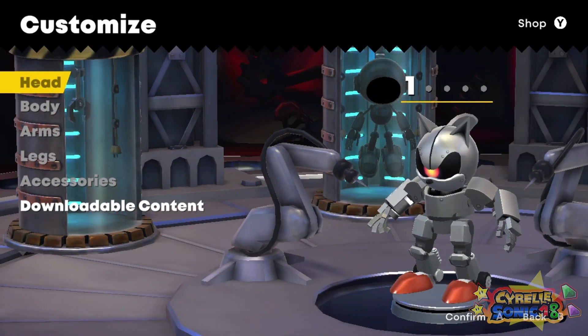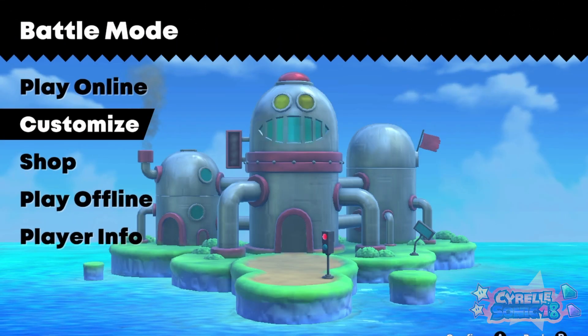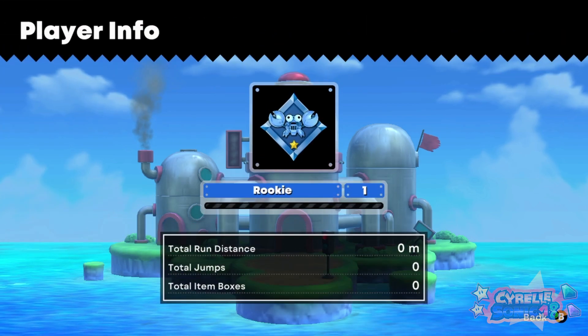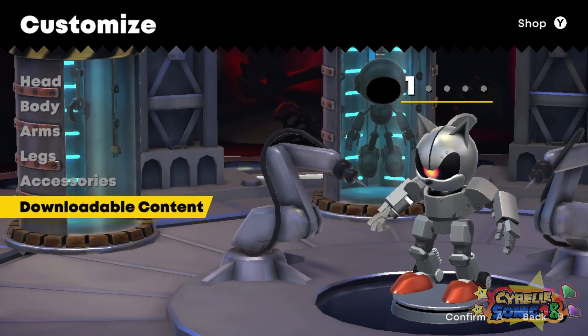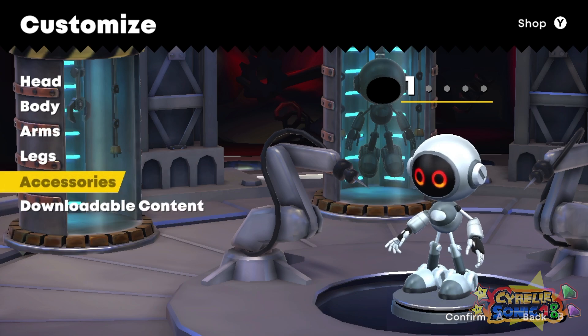Okay let's customize real quick and then we'll go straight to online battle - I don't care if I lose or win. How do you get your robot all done? Player info, customize, shop, play offline... is it customize or player info? There we go - we just have to get rid of the Mecha form. Let's put on Tails, this is gonna be interesting.